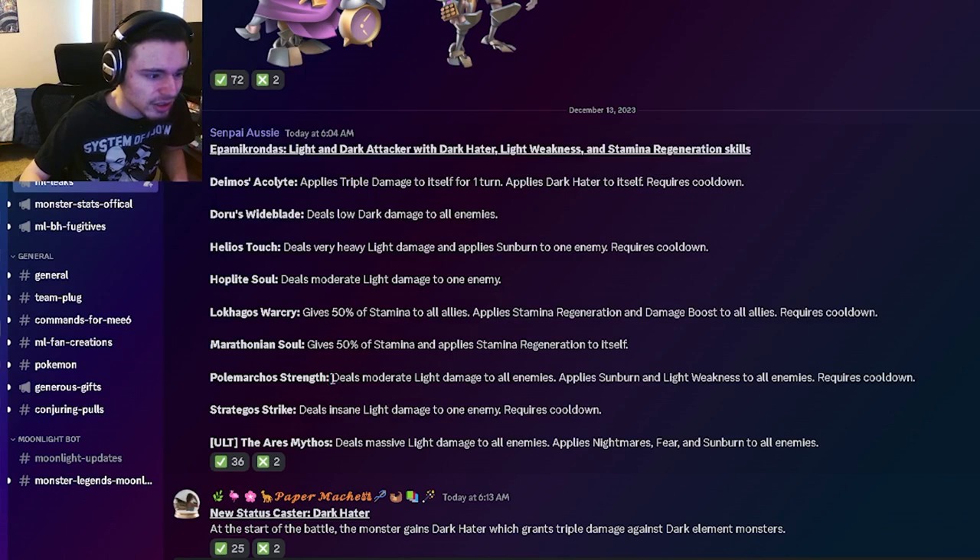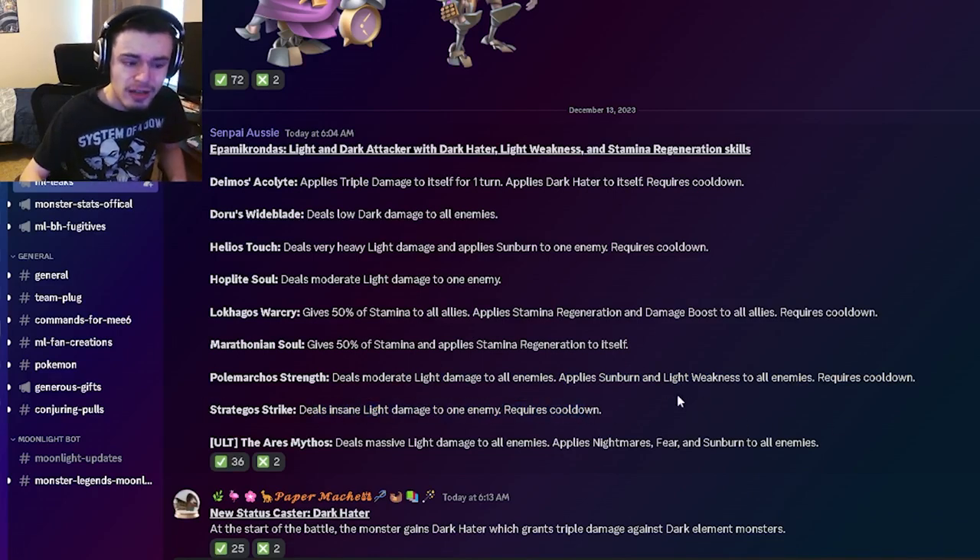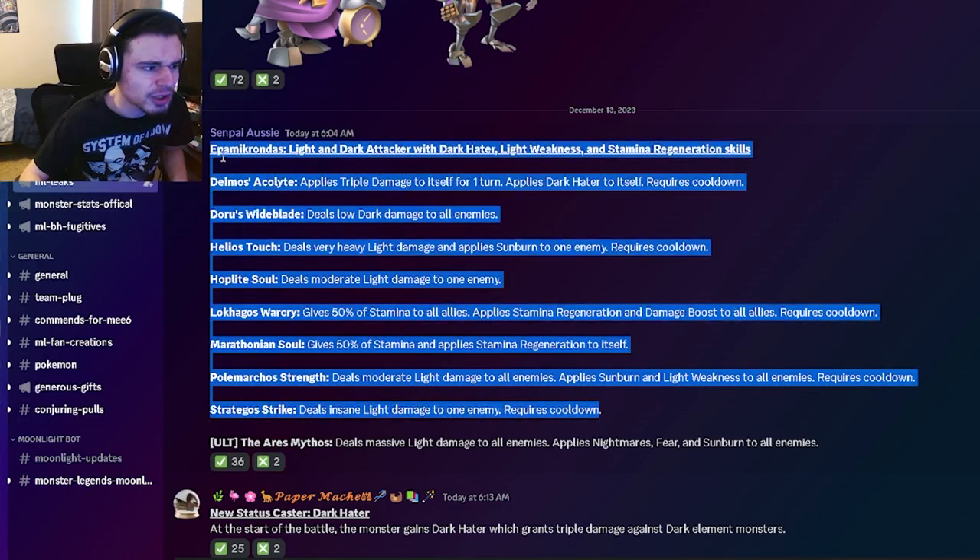He also has a 50% stamina and stamina regen to himself. He also has an AOE light damage to all enemies with sunburn and light weakness to all enemies, which is really good. And then he has an insane light damage, which will do a ton of damage if you get that light weakness off.